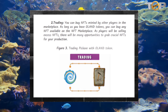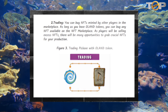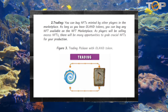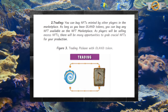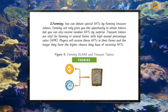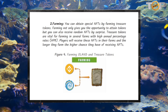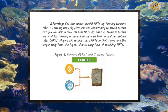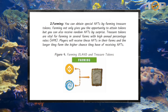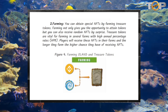You can buy NFTs minted by other players in the marketplace. As long as you have OLAN tokens, you can buy any NFT available on the NFT marketplace. As players will be selling excess NFTs, there will be many opportunities to grab crucial NFTs for your production. You can obtain special NFTs by farming treasure tokens. Farming not only gives you the opportunity to attain tokens, but you can also receive random NFTs by surprise. The longer they farm, the higher chance players have of receiving NFTs.